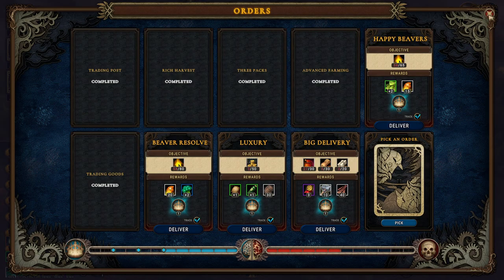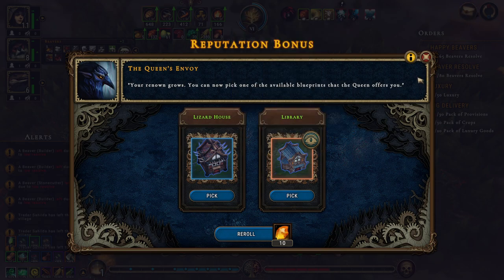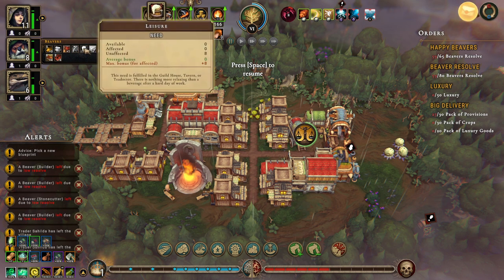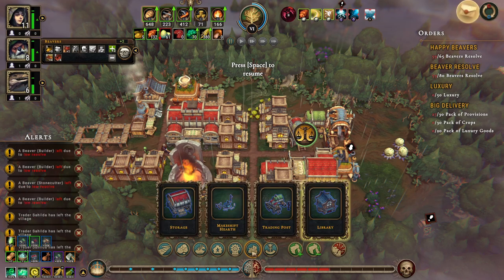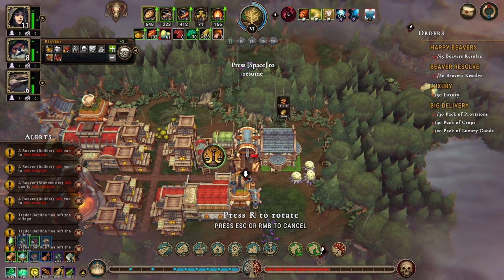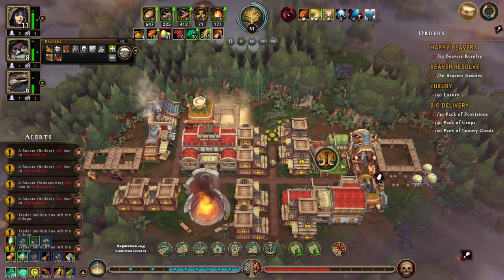That means we get even more stuff and we get something here — a library! Religion, luxury, and education — we're definitely getting that because we want education and luxury. Definitely library. City buildings — library. It'll fit right here with a nice little path. Beautiful.